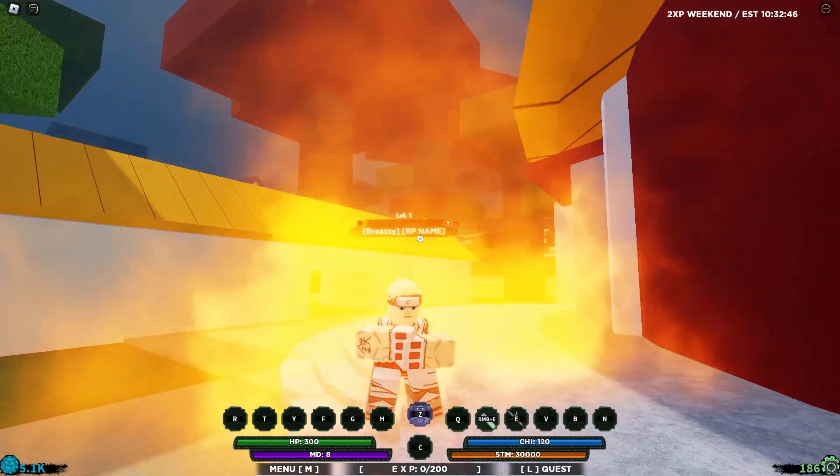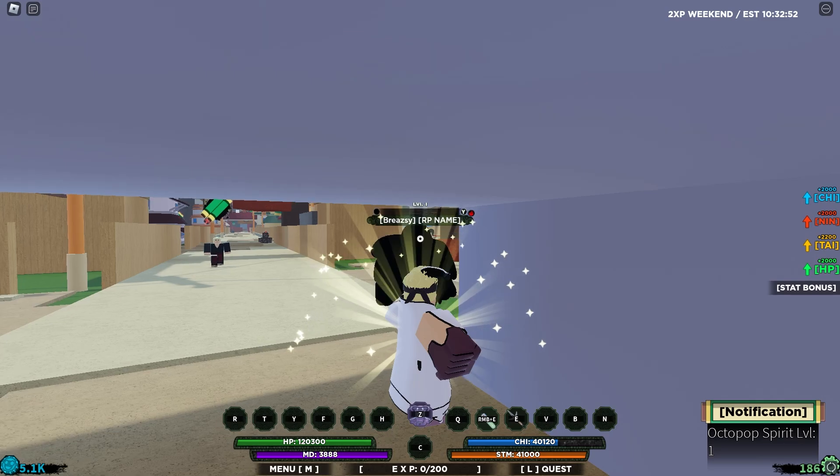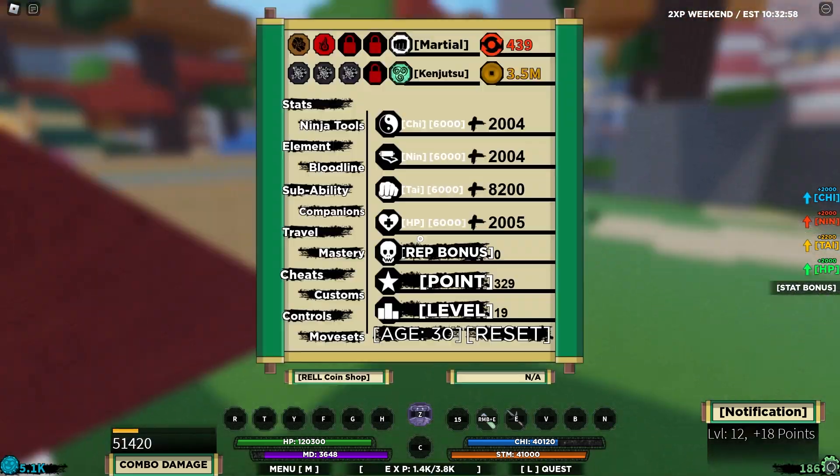Let's mode up for the first time. You can mode up straight away to form one — there we go, form one! It looks actually pretty nice. The q-spec is going into q-spec which is quite nice. I can't wait to actually try this out, let's start the grind.